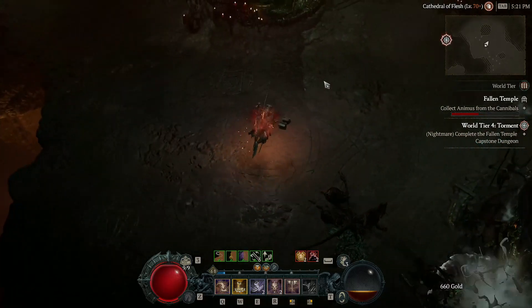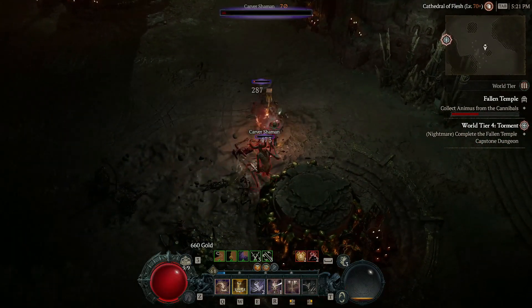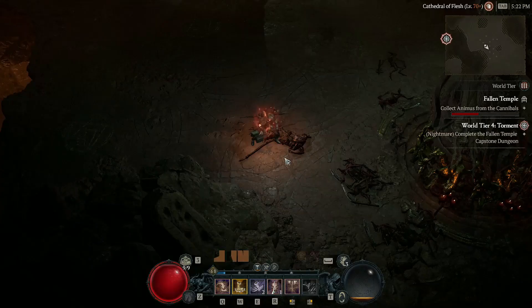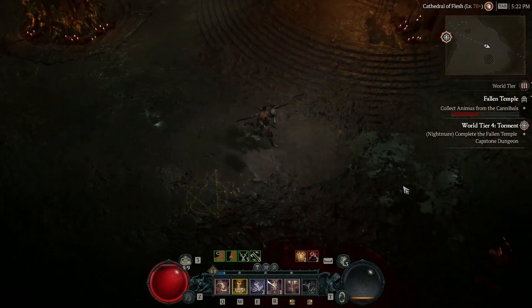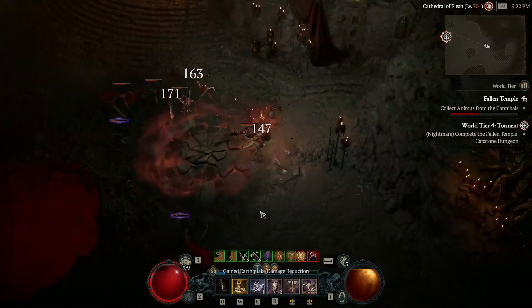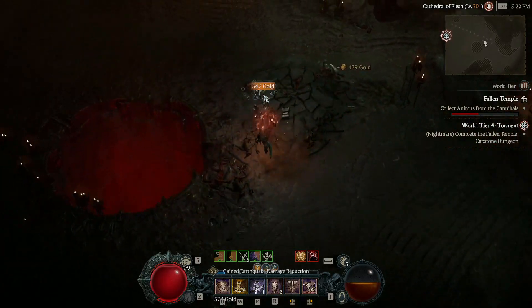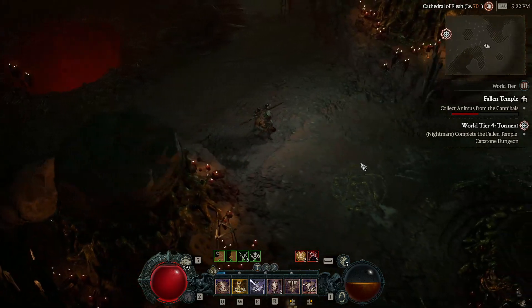As for the rest of the Cathedral of Flesh, things are pretty straightforward — kill those enemies, unlock the gate, and get to the boss. Let's speed it up and get to the part of the dungeon that everybody is actually concerned about, which is so much worse than everything up until this point.